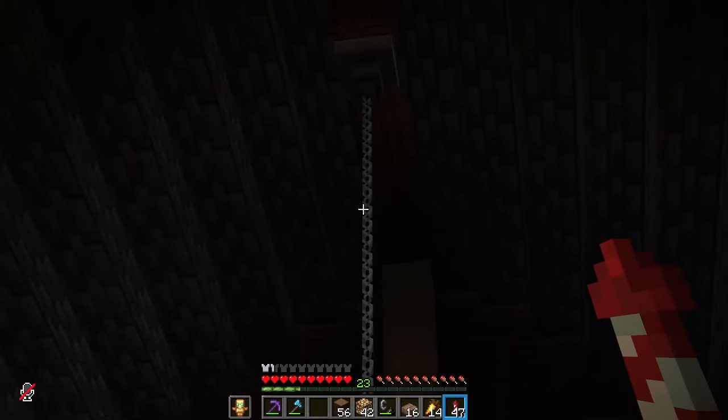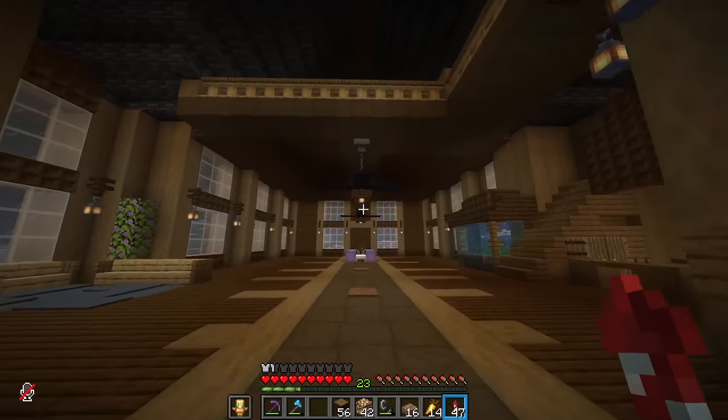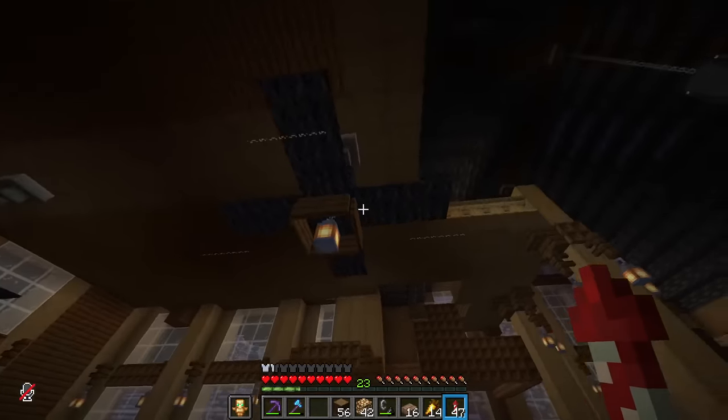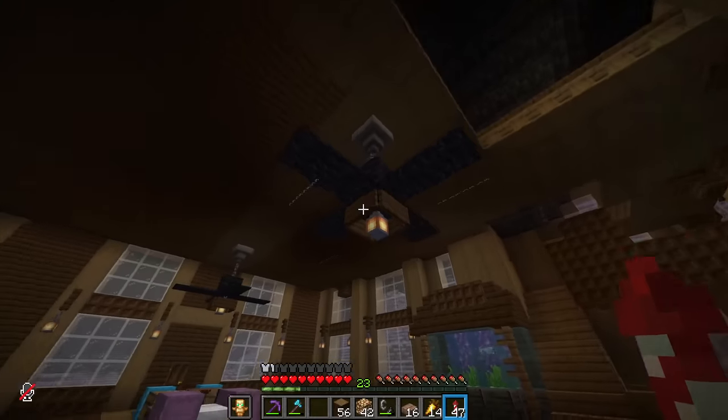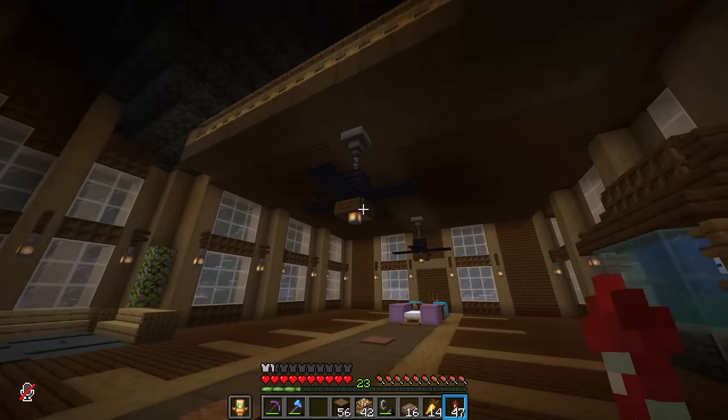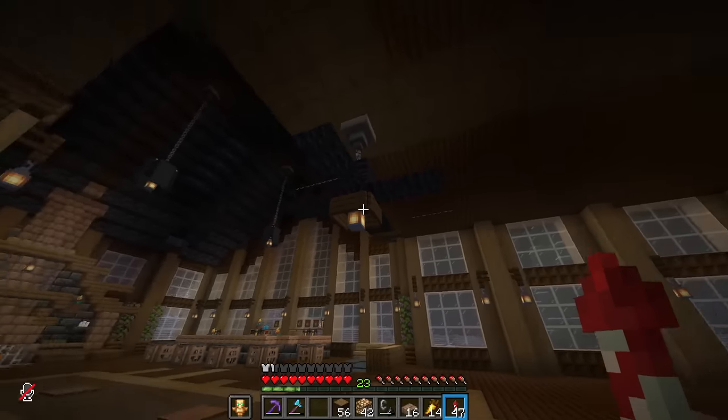Beautiful light fixtures hanging from the ceilings — I especially like these. They feel very old-fashioned to me, like something from the 70s, something you might find in a ski lodge from 1972. Absolutely beautiful. I love them.